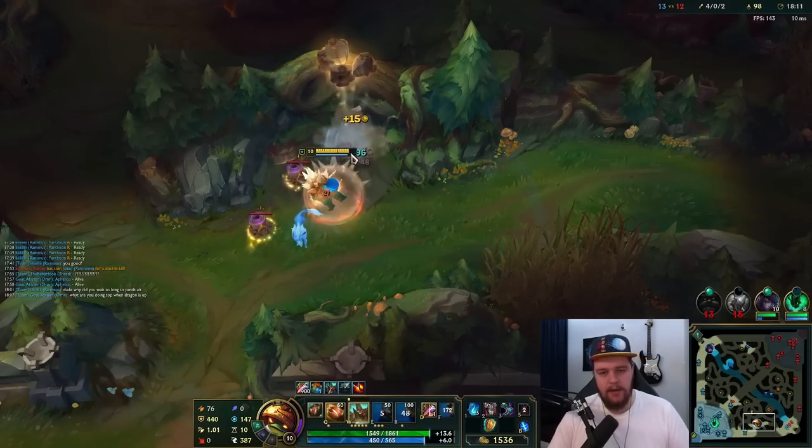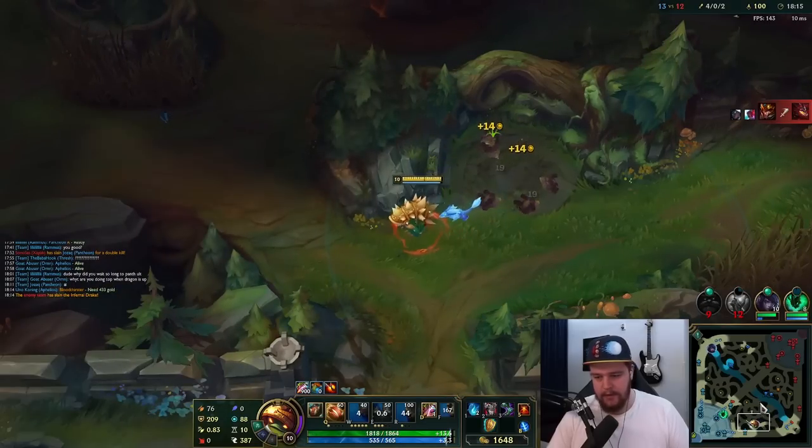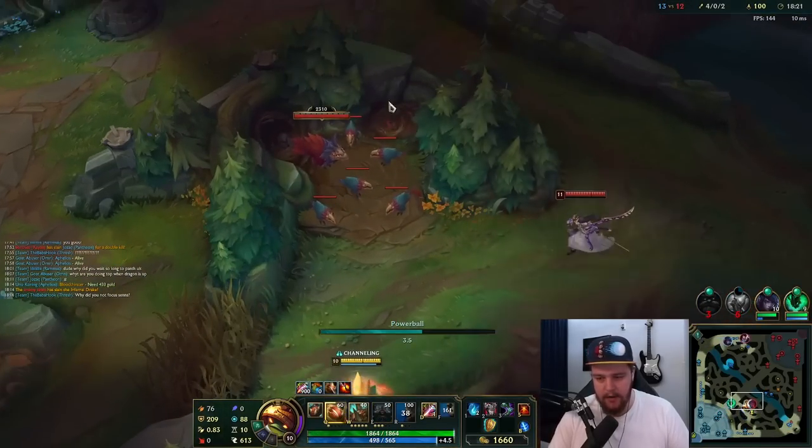I just don't understand why he wouldn't ult when Jarvan engaged on me. If he did that, I could have actually taken that fight. Minus one dragon, of course — very unfortunate. Because he was right here, this is absolutely ult radius. There is no way it's not. He could have just been there, but he wasn't.